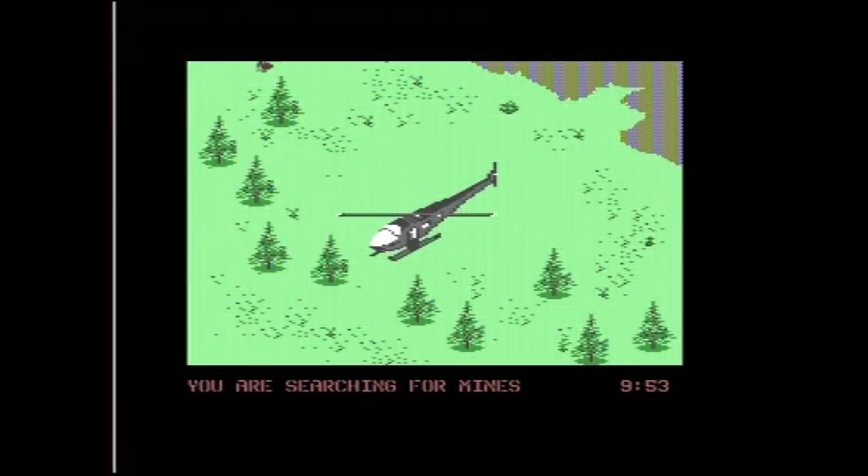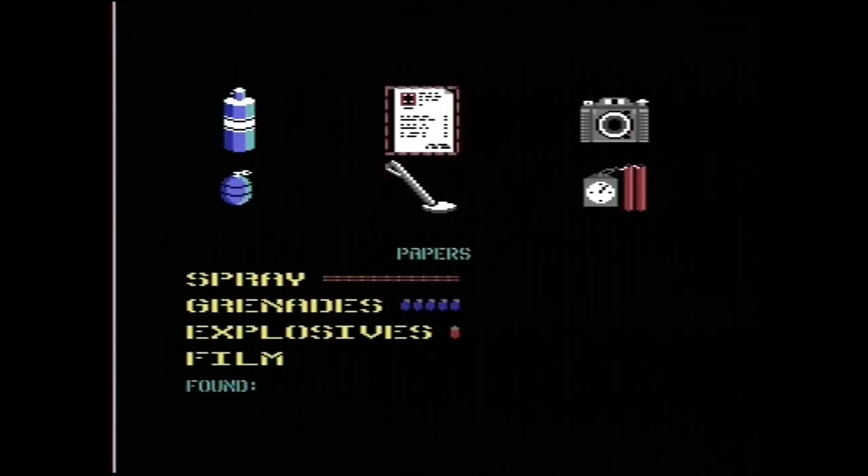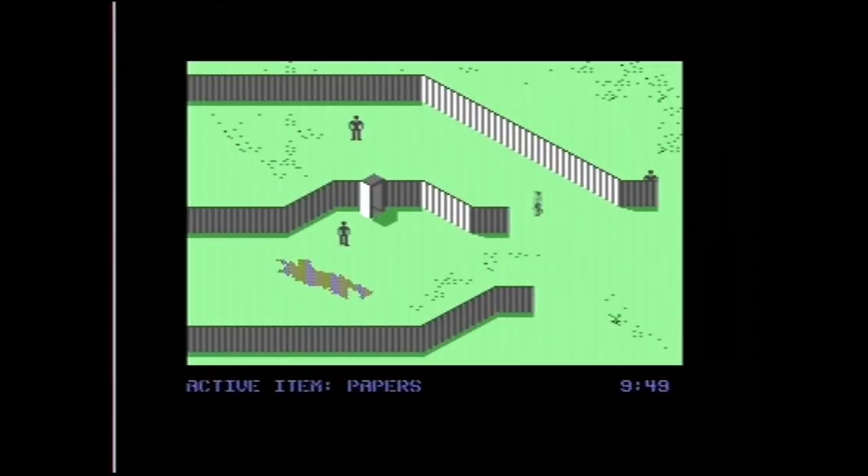Then you have to walk around a large area, avoiding minefields and finding enemy buildings to scavenge, and find the all-important papers. You will often need to show some false identification to suspecting enemy guards, but more often than that, you are required to use gas grenades or sleeping gas spray to deal with the guards.